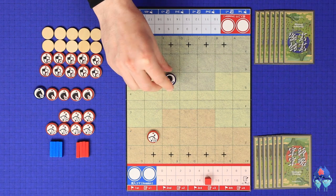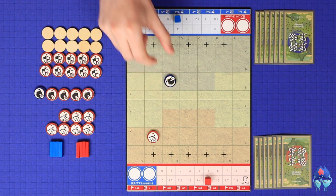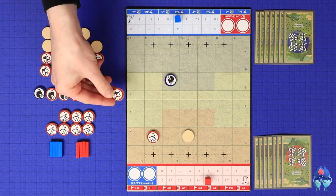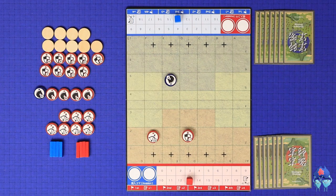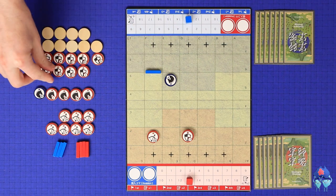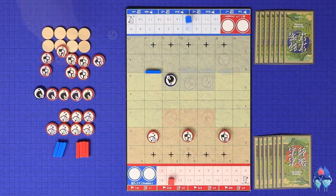When placing a piece, you flip it over to your coloured side and may orient it in whichever direction you wish, with the arrow representing the direction it's currently facing. When placing an infantry, take one of the blank tokens and place the infantry token on top of it — all of this costs two logistics points. The other option during setup is to spend one logistics point to place one of your fences on the edge of any one of your squares. Players continue placing soldiers and fences until both players are out of logistics points.